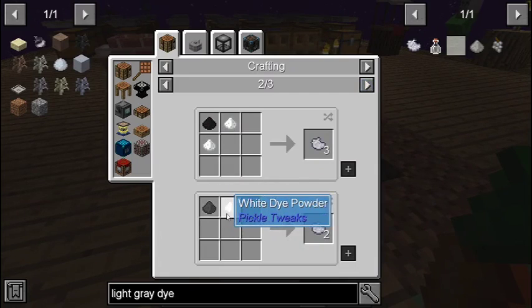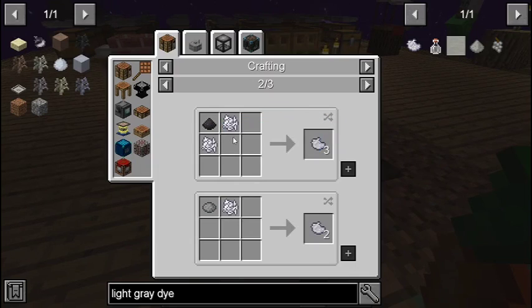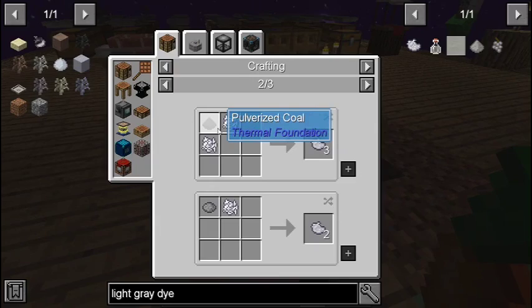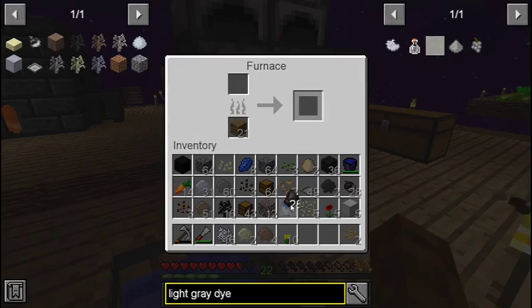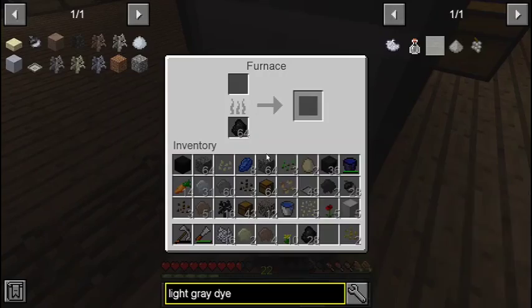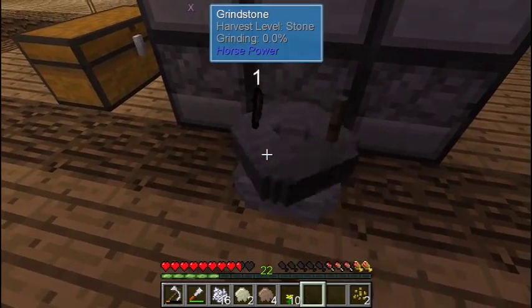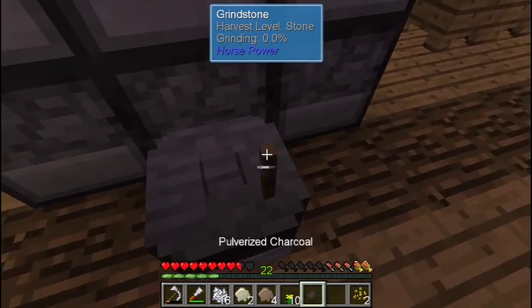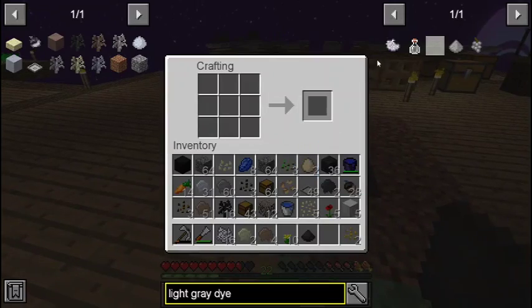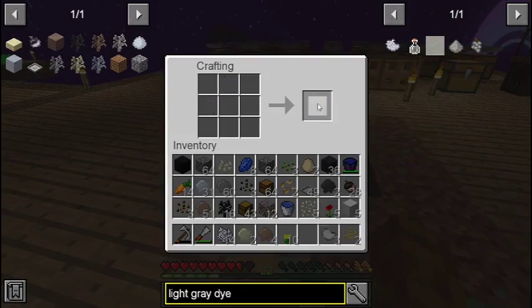You can get light grey dye from bone meal and grey dye — that's not that hard. We just need one of these, and we've already got some bone meal. Come on, go — there we go. Is that it? Yeah! There we go, light grey dye.